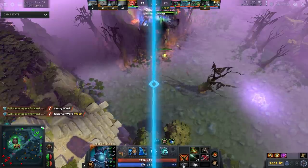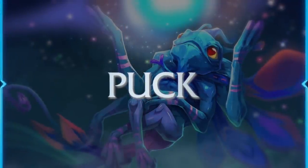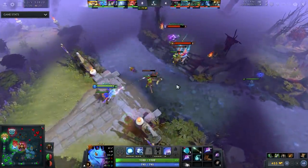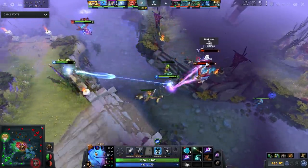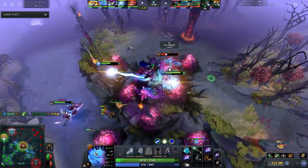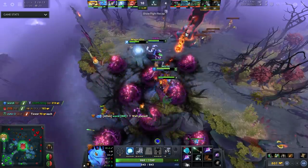For mid lane: Puck. I'm not going to talk much about it — it just always does well. It's fine in lane, fine in teamfights, roams fine. If you need survivability buy an Eul's Scepter. If you don't, buy a Witch Blade and then a Scythe. With Witch Blade into Kaya and Sange you out-sustain everyone and deal great damage from the backline — it's really fun.